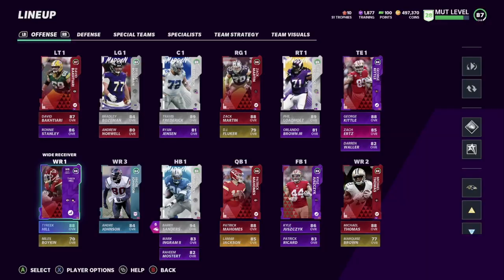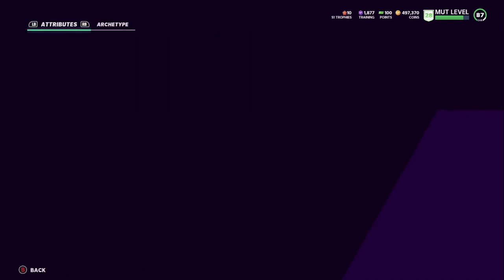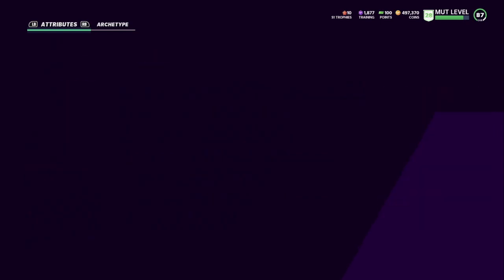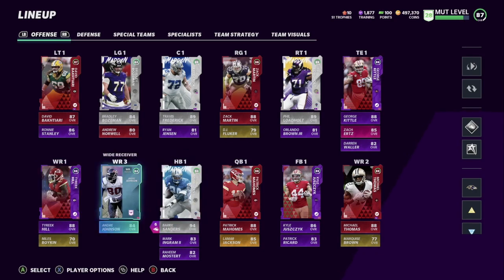We got Tyreek Hill here — the fastest wide receiver in the game I believe in Madden Ultimate Team. He has 91 speed, 85 jumping, 84 catching, 80 catching in traffic, spec catch 80, short 85, medium 80, deep route running 88. He's a beast. If you guys didn't see my gameplay on the free Lamar Jackson, make sure you check that out — I used him with the Rack superstar ability.